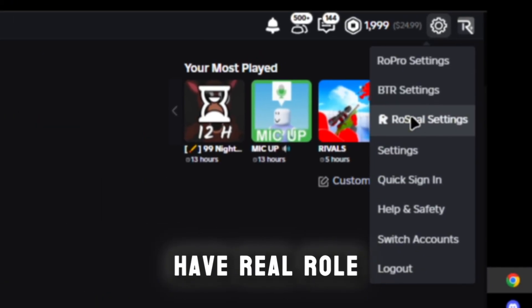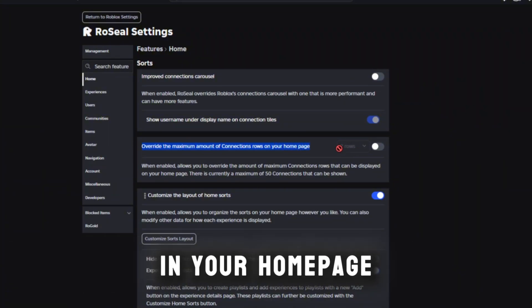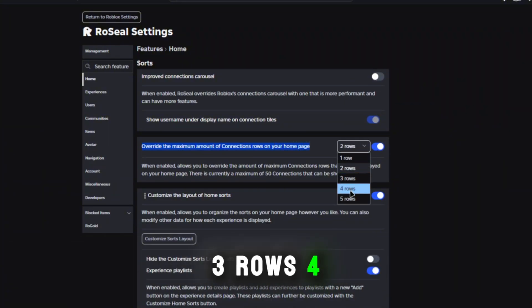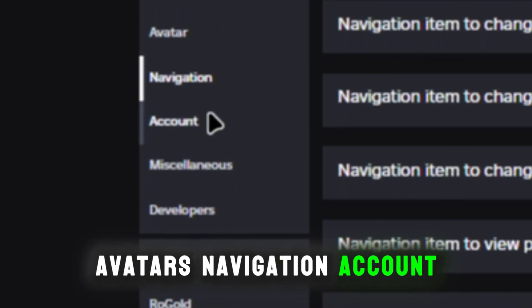They also have Rose Seal settings, so let's open this up. You can improve connections and override maximum connections on your home page. If you want to add rows, you can add two, three, four, or five rows if you have a bunch of friends. It covers experiences like games, users, communities, items, avatars, navigation, account, and developers.